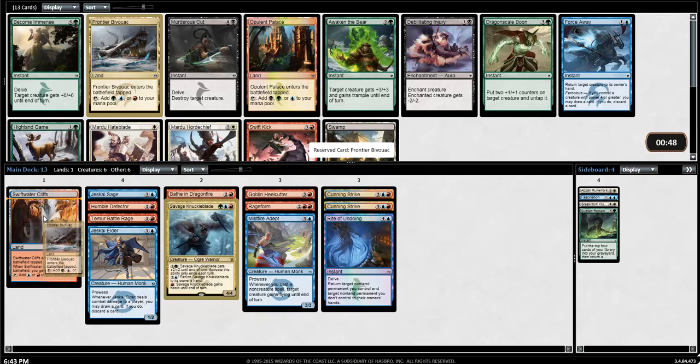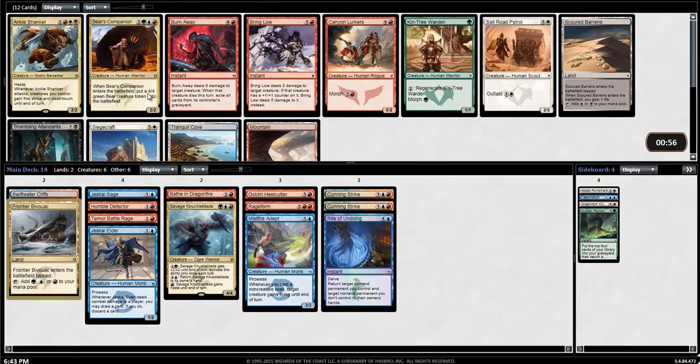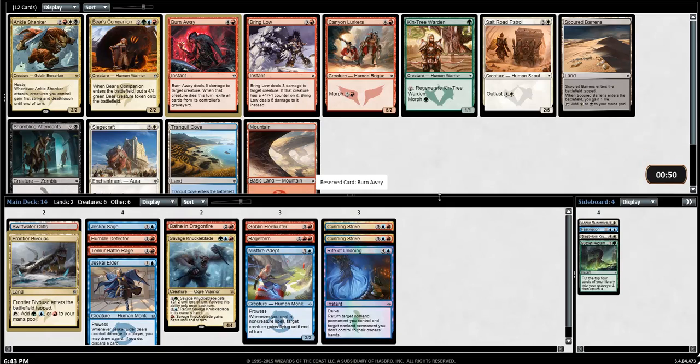Murder's Cut is really good. I don't care about Swift Kick, but Frontier Bivouac is really nice, so I'll happily grab that for my mana now — super duper splash. That Murder's Cut though, ow. I like Bear's Companion quite a lot, but this is a really great Burn Away here, so I think I'll take that instead of the Bear's Companion. Plus, I don't know if I want to be committing to too many picks towards fixing to get too much of a splash on.